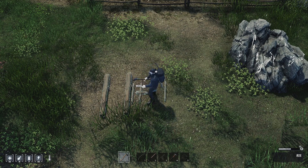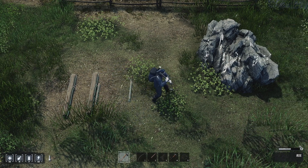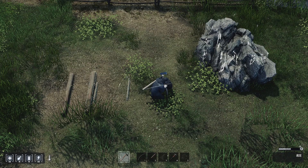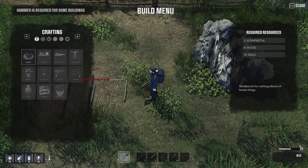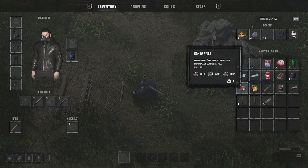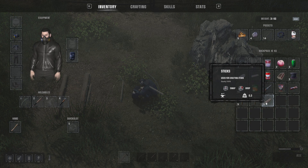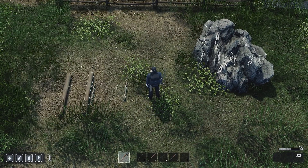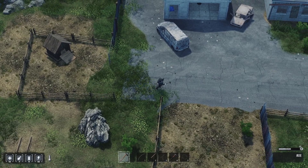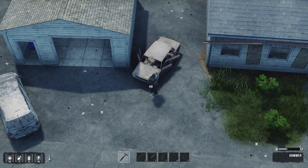Remind me again why I'm building a workbench. I mean, it is partly just to check out the crafting, but I want to see if I can make a proper bow. I'm once again in the wrong menu. Need six wood and ten nails - oh, that's more than enough nails. I need some scrap metal. I do remember from the tutorial you can break cars. Let's give that a go. Pretty sure I can just do it with my regular hammer.